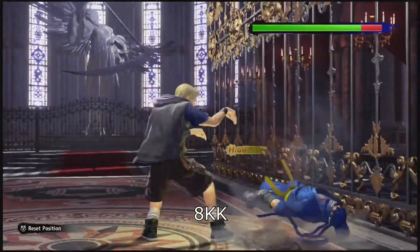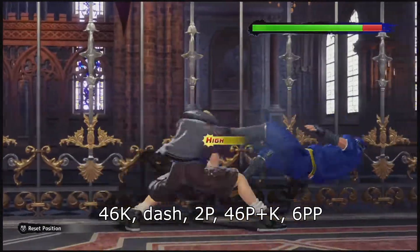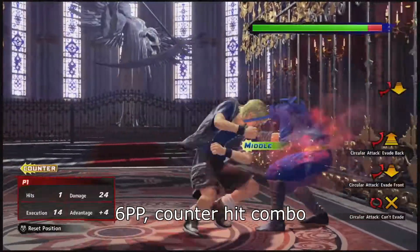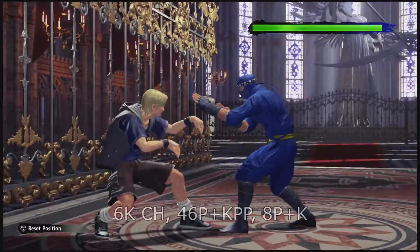Once you condition them with your lows, use mids like 8kk, 3kk, and 4kk to keep them guessing. Or go for big counter hits with hold 2, 3p, or 6k.